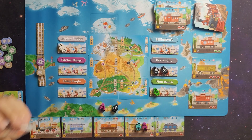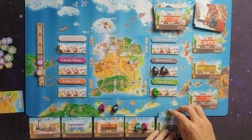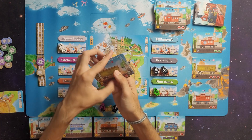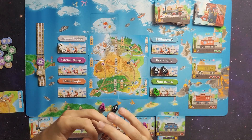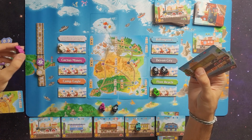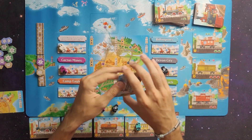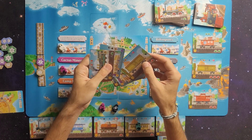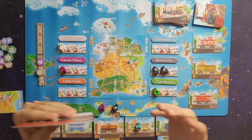My next action: I'll load one coal into this hopper, drawing three cards and discarding one. One, two, three - and I'll discard the level three. That's my first action. My second action: I'll deliver the purple passenger to Cactus Mine, giving me two cards and an additional load action. I'll use that additional load action to put this box car under my oil slot, but I do not gain any bonuses for that additional load.